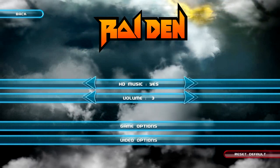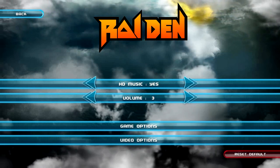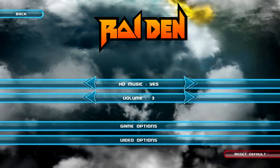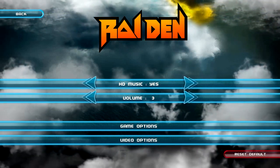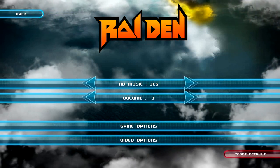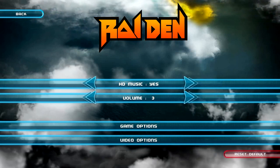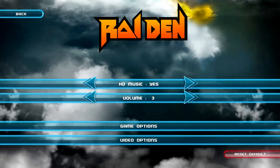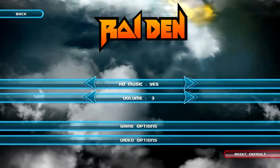There's this thing called HD Music. I can't find any description of what it's supposed to be — I presume this just takes the music and outputs it at a higher bit rate so it sounds a little better. I can't hear a huge difference, but I haven't played that long with it and my sound setup may not be ideal for that. You can adjust the overall volume, but you can't adjust sound effects and music independently, though you couldn't really do that in the arcade games either.